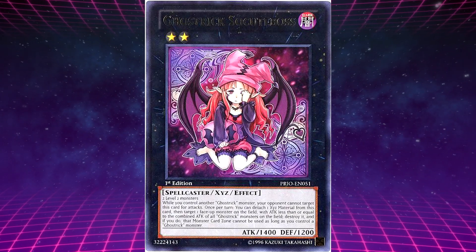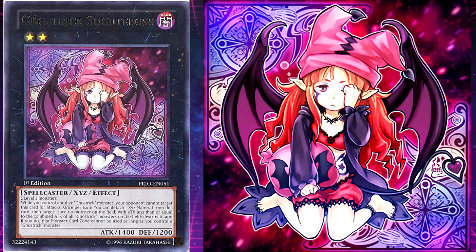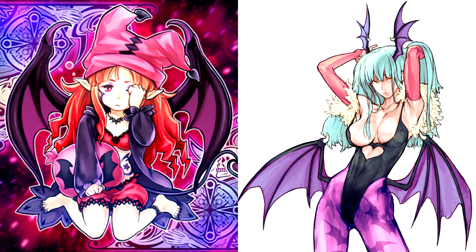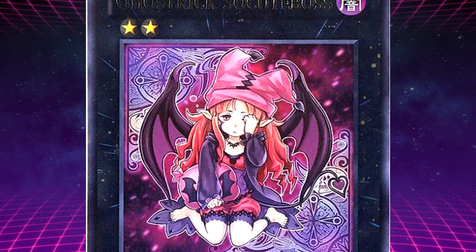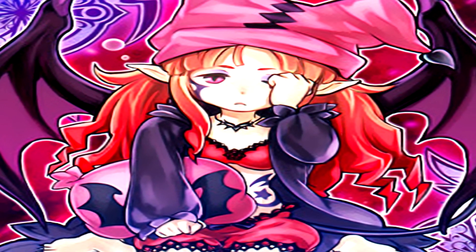For the level 2 Spellcaster Xyz boss monster, we have Ghost Trick Succubus — known in Japanese as Ghost Trick Succubus. She requires 2 level 2 monsters. While you control another Ghost Trick monster, your opponent cannot target this card for attacks. Once per turn, you can detach one Xyz material, then target one face-up monster with attack less than or equal to the combined attack of all Ghost Trick monsters on the field, destroy it, and that monster card zone cannot be used as long as you control a Ghost Trick monster. This monster is based on a Succubus, a female demon who enters the dreams of men.